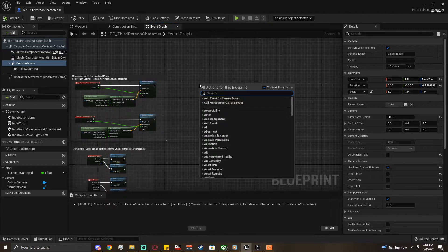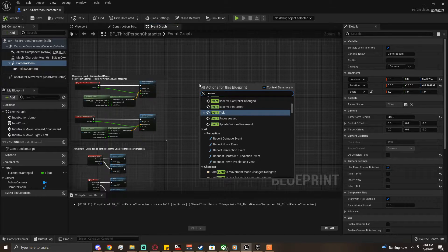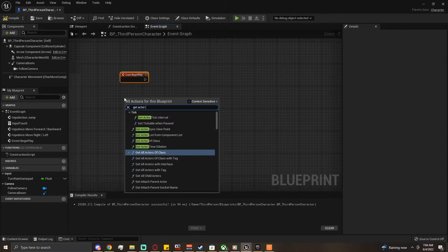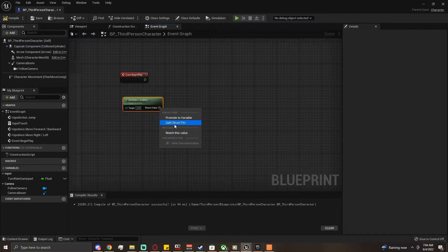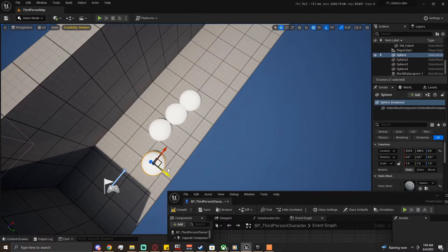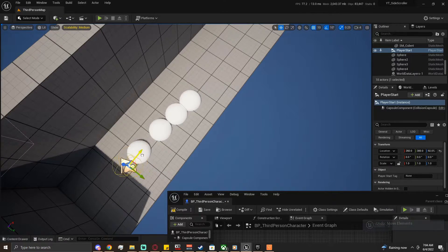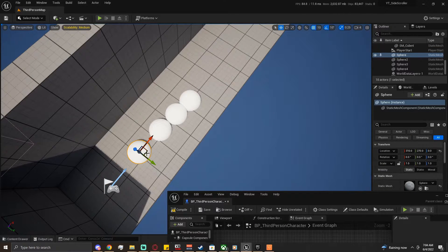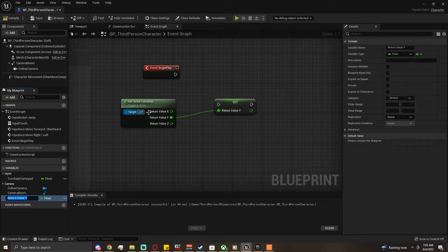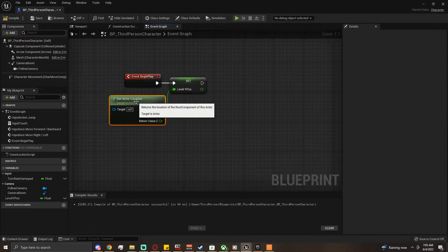Inside the character blueprint, we're going to use Event Begin Play and get the Actor Location. Basically we're finding out where the player is on the Y axis — you can tell by the green axis. We don't ever want the player to be able to go left and right; we only want them to go forward and back. We get the actor location, promote the Y to its own variable, and I'm just going to call this Level Y Position.